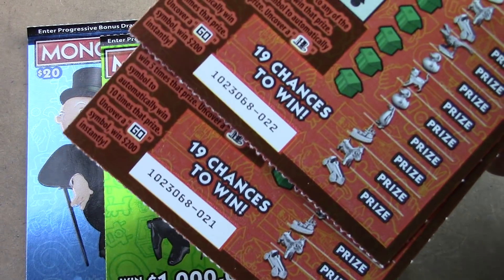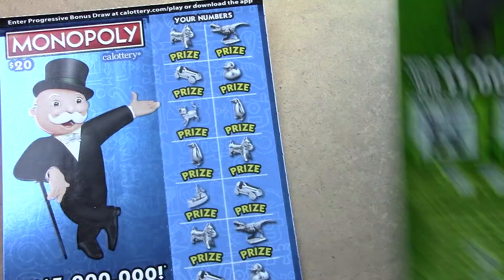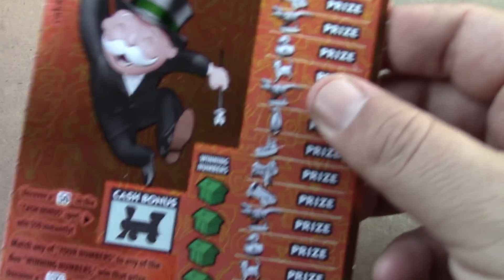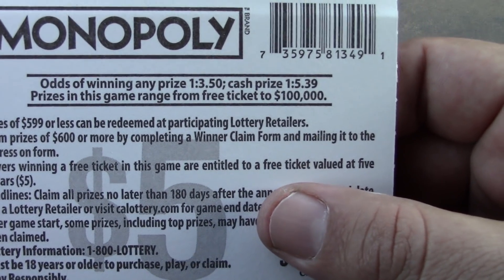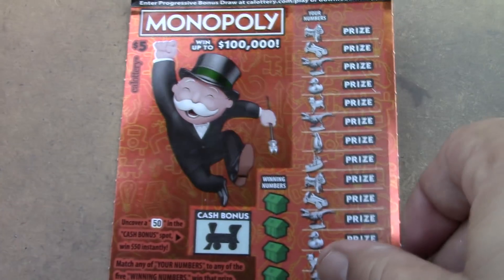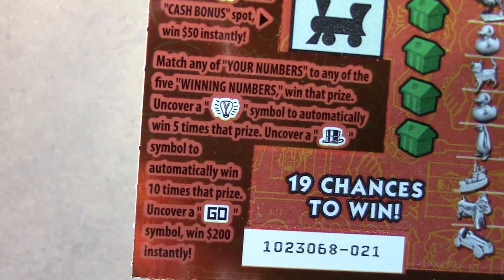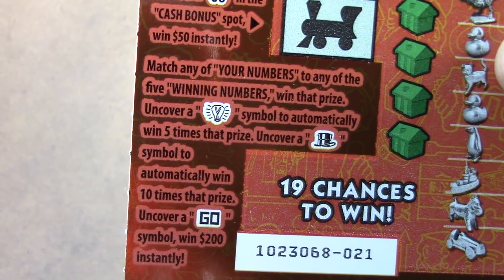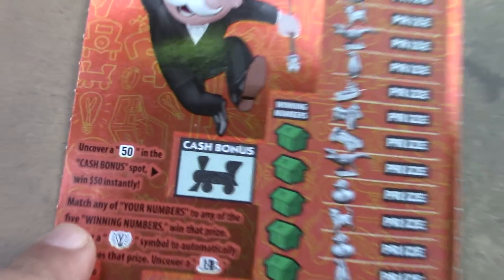We have two of the $5 ones — numbers 21 and double deuce. We also have a $10 one, the green one which is ticket number 18, and the blue one which is the $20 version, ticket number 9. On the $5 ticket, odds are 1 in 3.50 for ticket price and 1 in 5.39 for a cash prize. There's a fast 50 spot — uncover a 50 and you win $50. Find the light bulb to automatically win five times the price, the top hat for 10 times, and the go sign for $200.